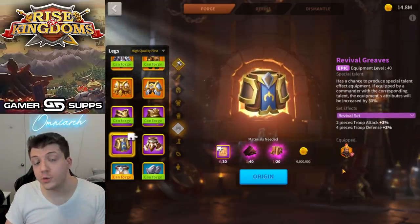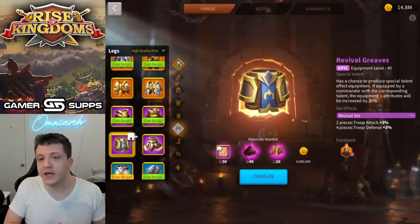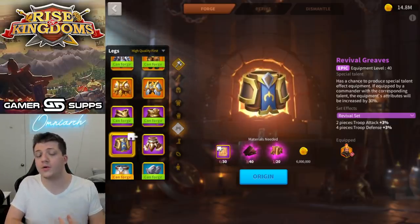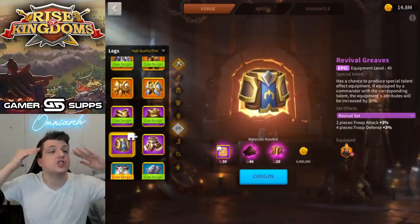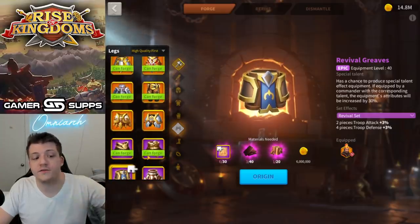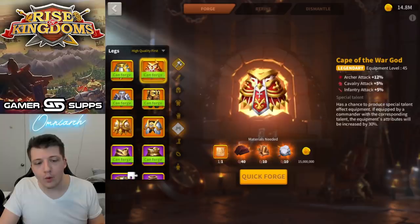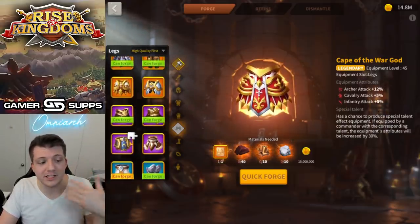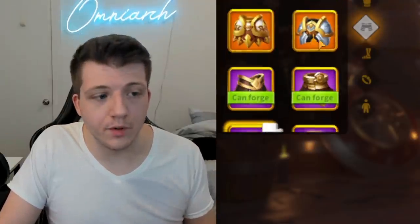Cape of the War God gives you two percent more, but it's attack, whereas the Revival Greaves give you this set bonus. With archers, it becomes really difficult to justify upgrading from the Revival Set, especially as a low spender, free-to-play, or even a medium spender. The gear that would justify replacing the Revival Set is just so expensive. There's no point in getting Cape of the War God — if you're building archers, go Revival Set and save yourself some money.